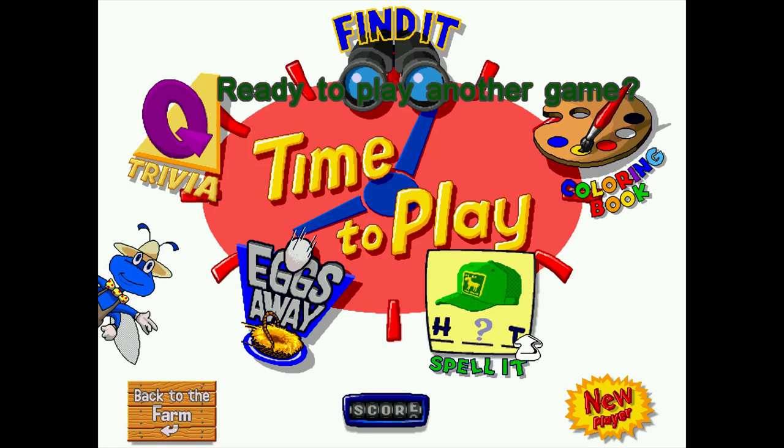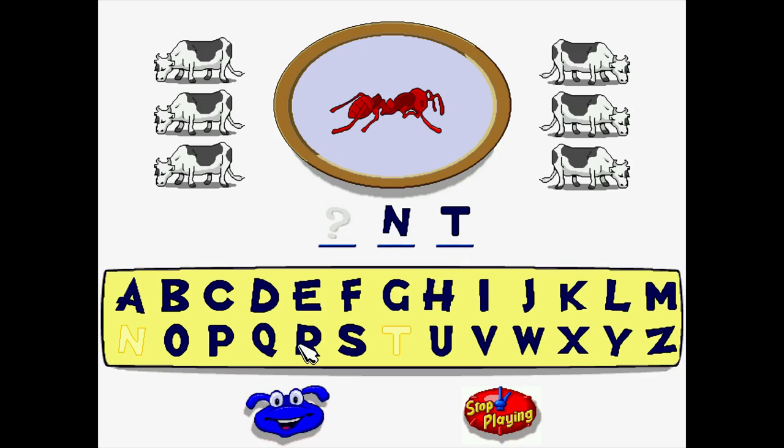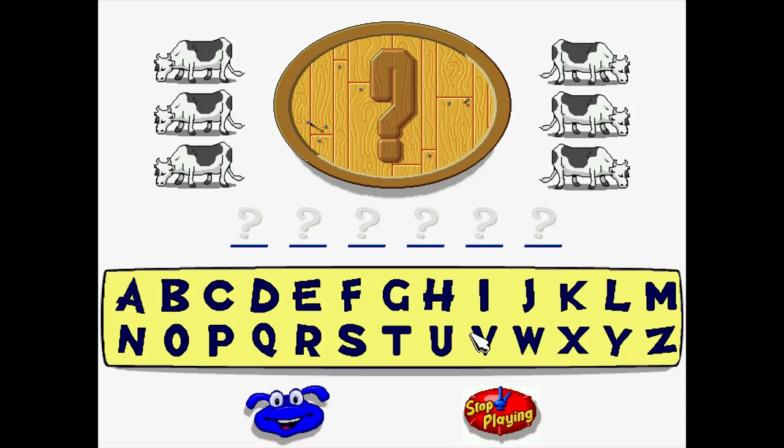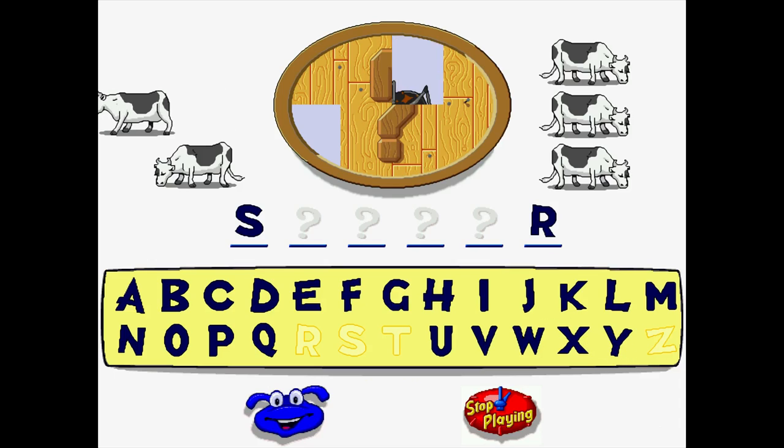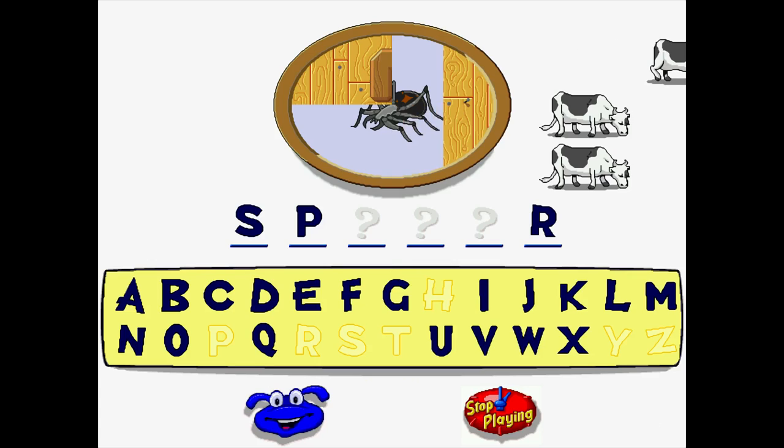On easy mode it seems very easy — you just have to pick letters and you can see there are different reactions for mistakes. Easy shows you a picture; medium and hard you have to figure out more on your own. Medium is effectively showing you a picture but every wrong answer adds a part of the picture — right answers don't fill in the picture on easy, but wrong answers do on medium. Not too bad overall.